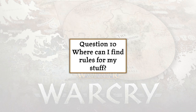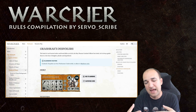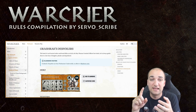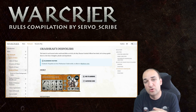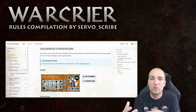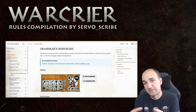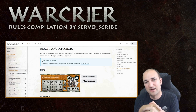Final question: where can I find rules for my stuff? The core rules, all warband rules, abilities — all of that is available on Warhammer Community. However, I find warcryr.net a more useful tool. It lists every single rule and any changes to those rules, every fighter in the game and all their abilities, and it has a built-in list-building feature. You can choose your fighters and it will auto-verify your list and tell you what's wrong if it's illegal. It has everything you need for rules purposes in Warcry. Big props to ServoScribe for putting that together for the community.